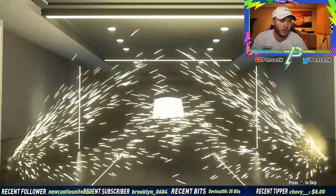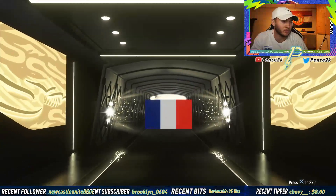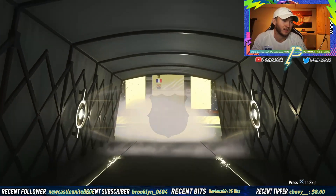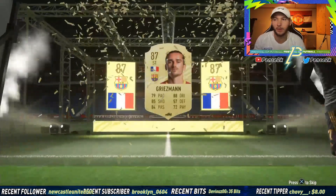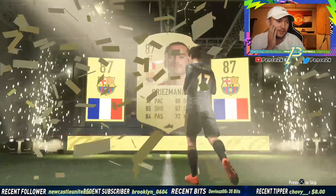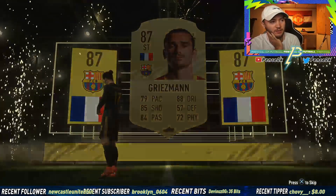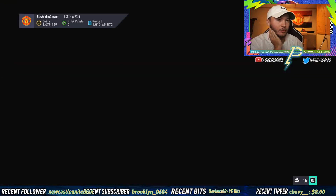We got a walkout — not a green, but we'll take it. France striker Mbappé... oh, Griezmann! Okay, Griezmann, 87-rated fodder. I'd say it's worth it, but we did put a 90-rated card into this. Is there anything behind it? Not a green, so our search for a green continues.